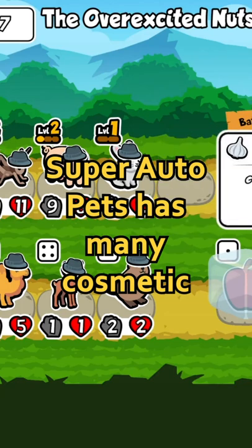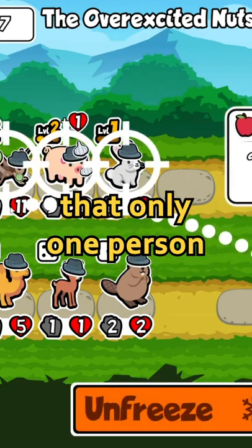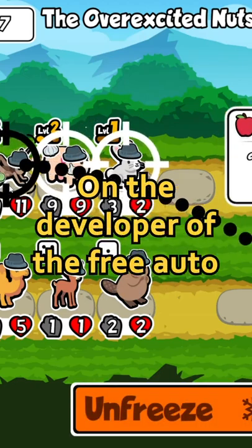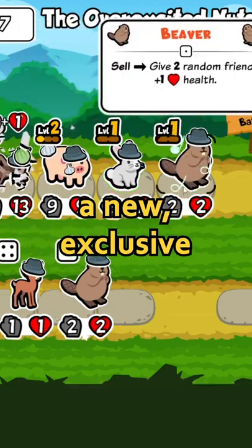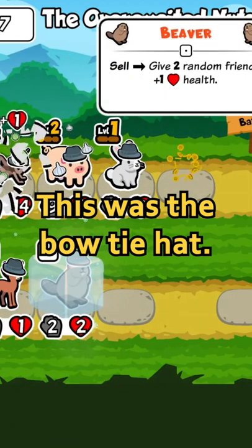Super Auto Pets has many cosmetic hats. Some of these hats are so rare that only one person has them, such as Northern Lion's one-of-one egg hat. On the developer of the free auto battler's Twitch stream last week, a new exclusive and rare hat was showcased — the bow tie hat.